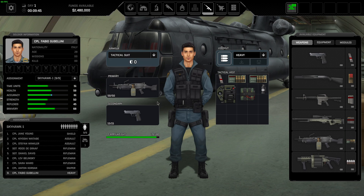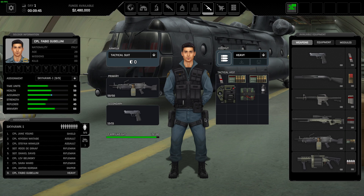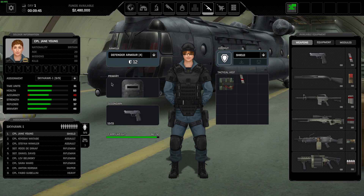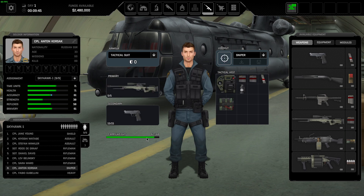Armor itself just decreases accuracy, but we also lose time units because we're big, fat, heavy, and slow. Be aware of that — time units are very important, and if you lower them you're going to make your life miserable. Going down from 50 to 35 is not worth it. Your front-line assault classes with shotguns — you want them to have armor because they're going to be closest to the aliens, same with your shield guy. Snipers you generally never want to put armor on, because they'll go overweight and get penalized on accuracy too.